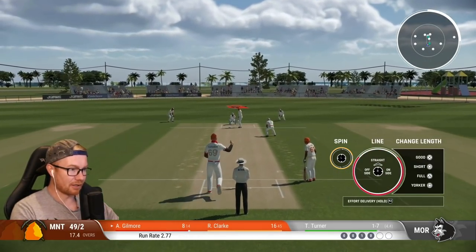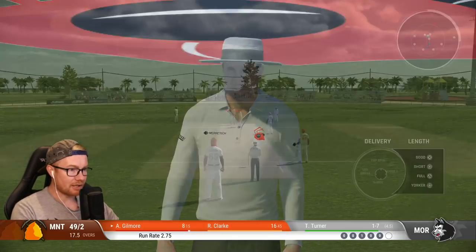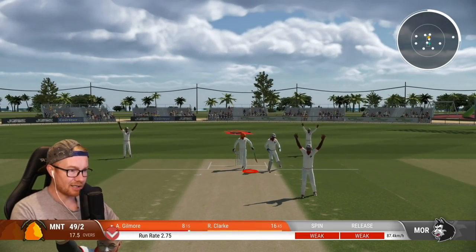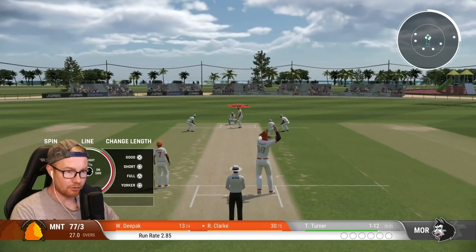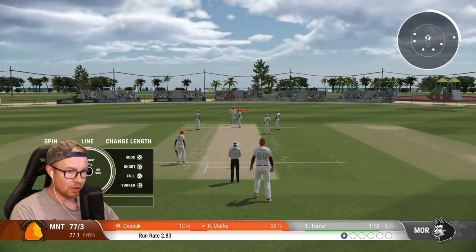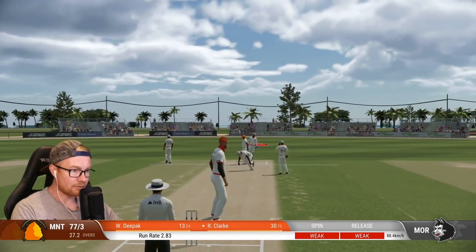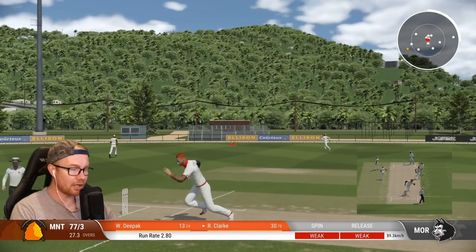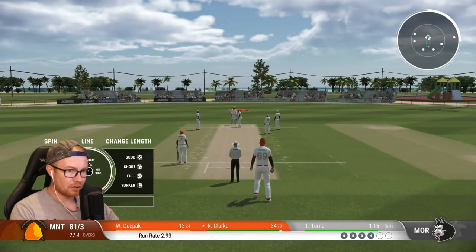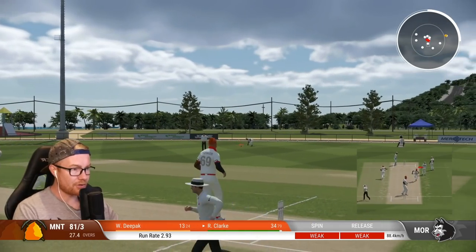One thing we haven't done with the spinner yet is take a stumping. Is it even possible? I know you can get out stumped as the batter, but can you take a wicket - a stumping? Has anyone done one before? If so, how do we do them? They're all going to be sliding down leg again. One for 12 off six - quite economical, bowling it fairly well. Got the field locked in here, just waiting for them to make a mistake. Oh, it's not out.